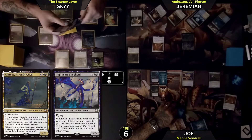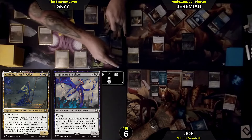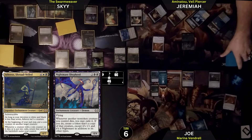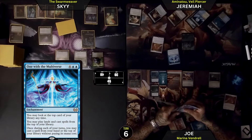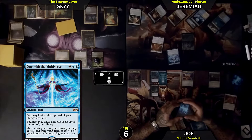Athreos and its creature. Either of those? An Overwhelming Splendor for you? No, just kidding. I think I am going to choose Athreos. I'm going to put a 1-with-the-multiverse on top of that. So Athreos gets discarded.